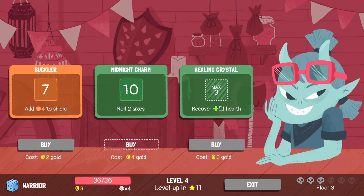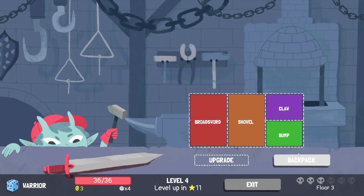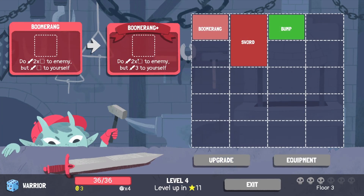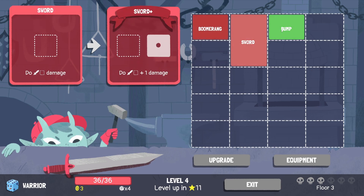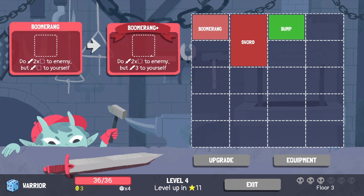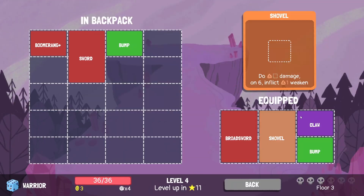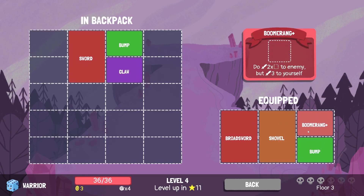We've got another bump — take this, take this. We haven't got enough gold for Midnight Charm, which would have been nice because we kind of need the two sixes. Let's have a look in our backpack at what we can upgrade. The boomerang: do two times damage to the enemy but only deal three damage to yourself — that's nice. Sword is just plus one. Let's upgrade the boomerang — that seems better than the claw, because we can add anything into any of these slots.